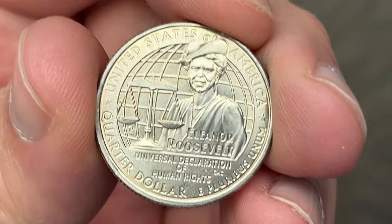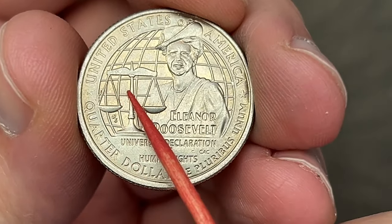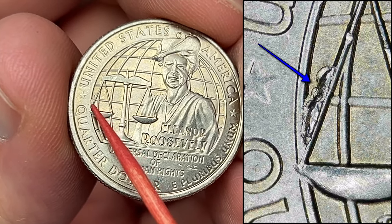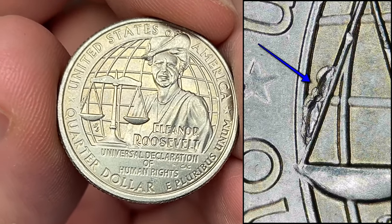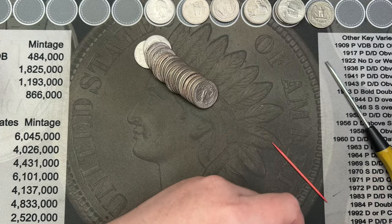Roll 18 and I've got a pretty nice die chip here on Eleanor Roosevelt. Not in the common places — there is a die chip over here that I haven't seen before. Pretty cool, interesting find, and it is a nice sizable one too. Very cool — that is a die chip. We'll put it here with the other die chip finds.